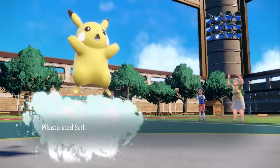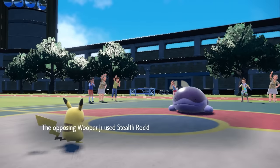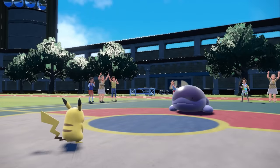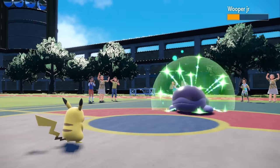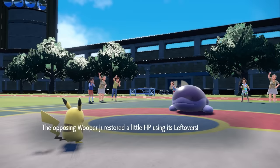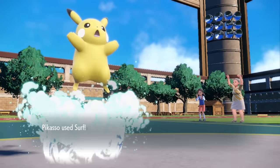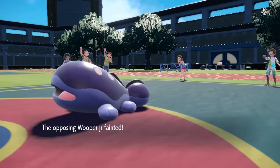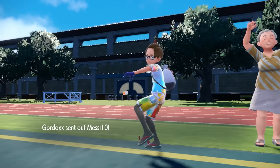Sadly, we don't get the benefit from the plus-one Special Attack because of Clodsire's Unaware ability — it ignores stat changes essentially. But my plan is to go for another Surf. I know this thing is probably going to go for Stealth Rock expecting me to switch out, but that puts it in range for one more Surf. Pikachu is staring in the face of death — a massive Clod of Earth is not the guy you want to fight — but I go for one more Surf and that does take care of it. We're able to three-hit KO the Clodsire, taking care of a huge wall on their team.